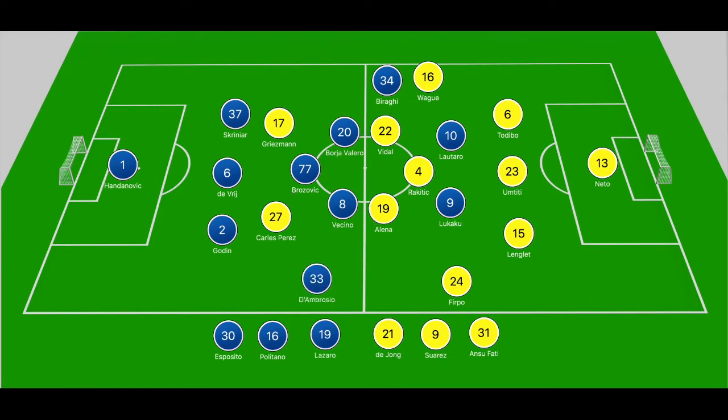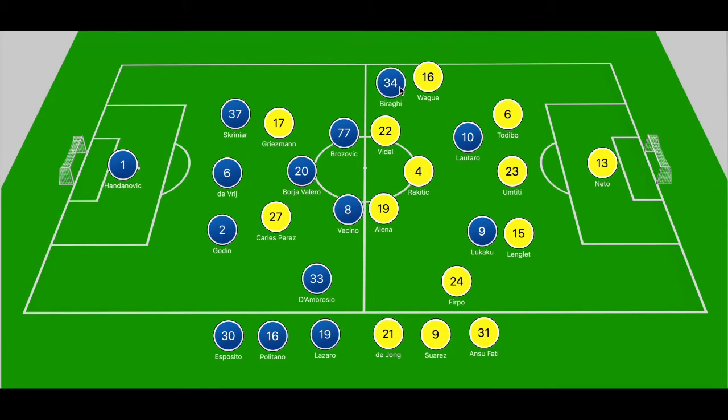The great thing about Inter is that they didn't have a fixed marker, so any one of those three midfielders could shift across the pitch and close down markers. There were times where we saw Brozovic to the left and Valero a bit deeper. They wanted to press high from the front and ensure that Barcelona couldn't play through their press or build out of the back.